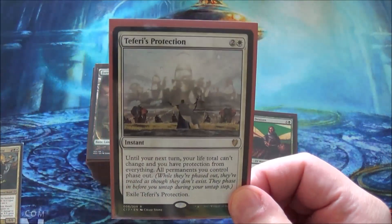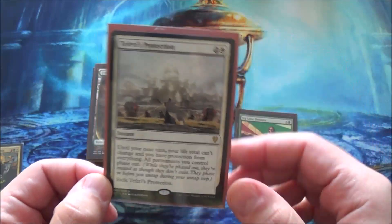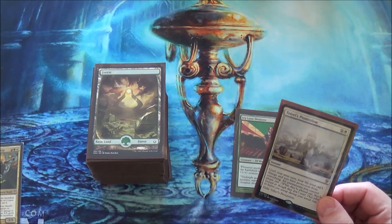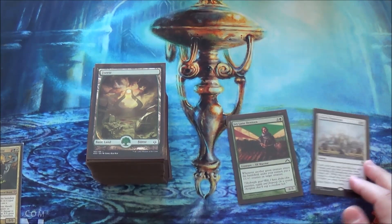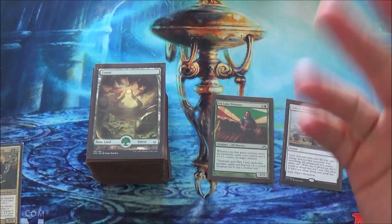I also added a Teferi's Protection — because this card is damn good. I wish I had another one. What did I take out? I took out Xenagos the Reveler and a Serra Ascendant. Xenagos was fine — I played it since I built the deck — it just doesn't do too much. It makes mana, it makes dudes.